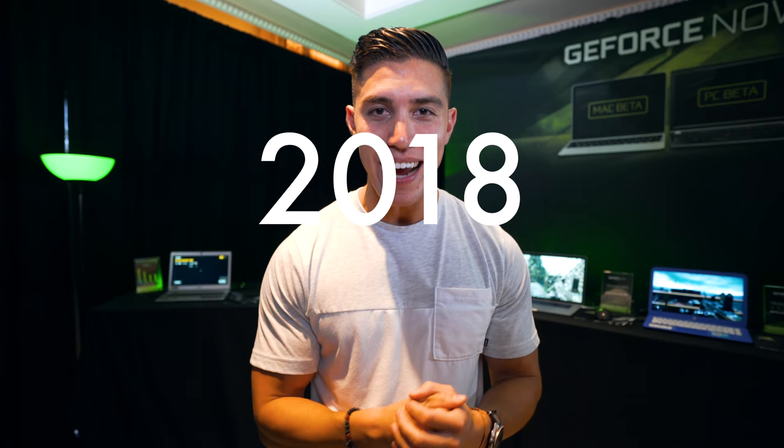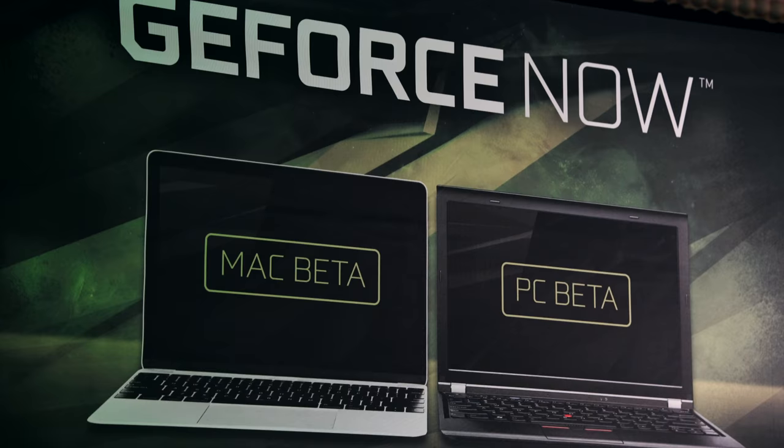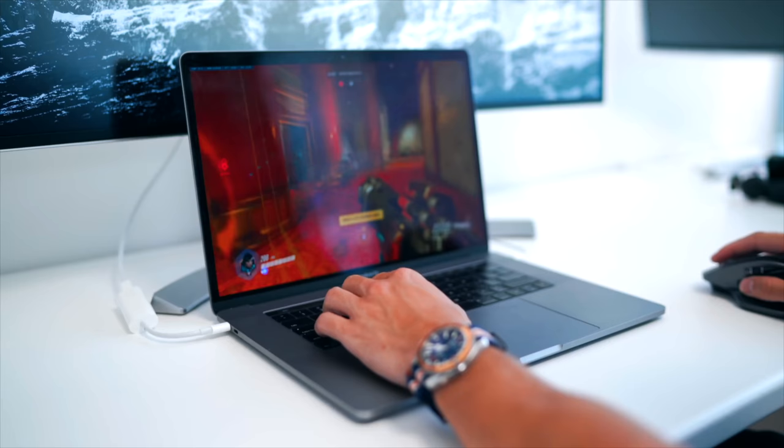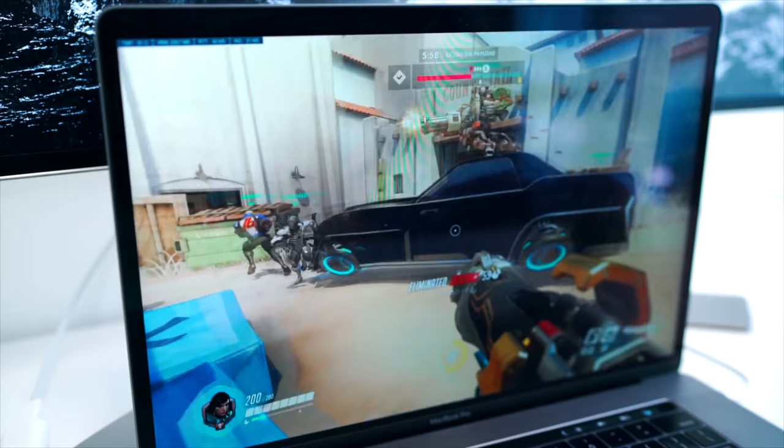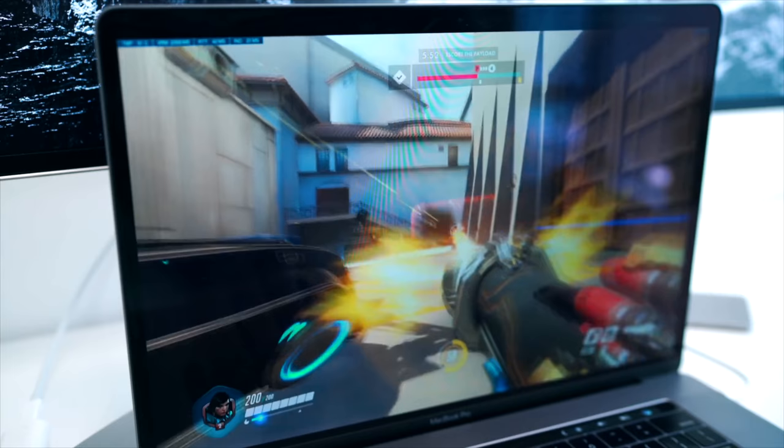Hey guys, what's going on? It's Carl here back with another episode. We're here at CES 2018, a bit backstage, checking out NVIDIA GeForce Now. Big shout outs to them for sponsoring this episode. You can essentially stream and get from the cloud a higher end graphics card, so you can play games on devices like a Mac that you couldn't play before, or on lower end PCs that just don't have those specs. Let's take a look at what they've got set up and hopefully you get some sweet ideas on how to game better.